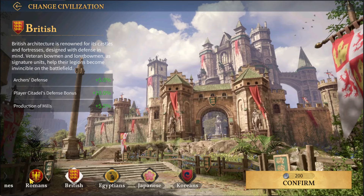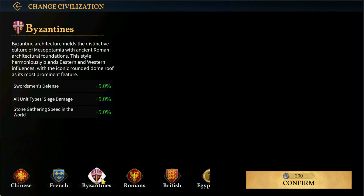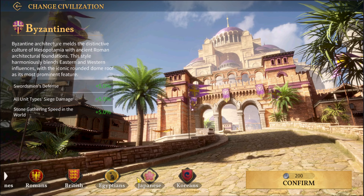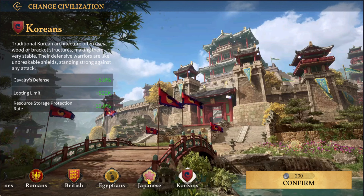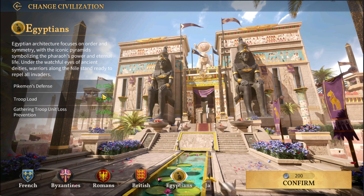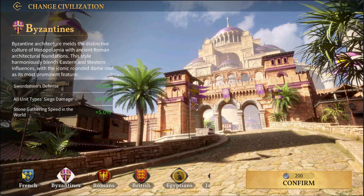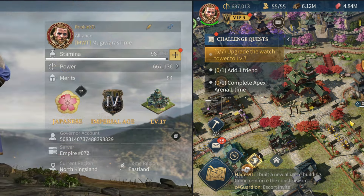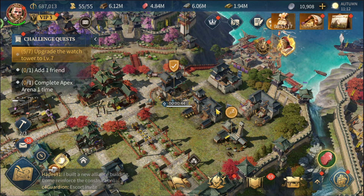The fun thing is I can anytime go ahead and change this Japanese Empire civilization to a different one, and that's coming up in the next video where I'll show you how the buildings, stats, castle, attack, economy, gathering, and training all differ when you change your civilization — so stay tuned for that.